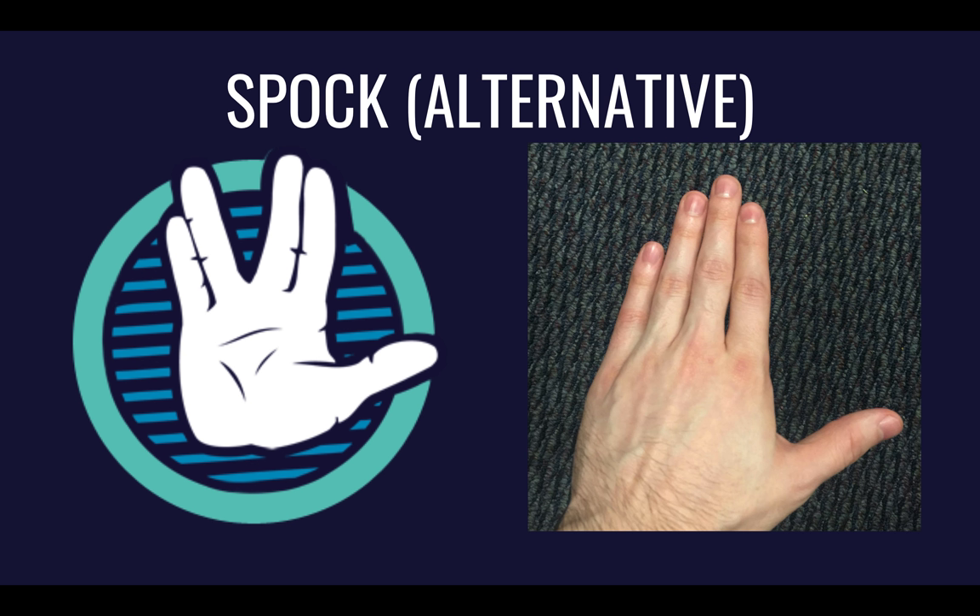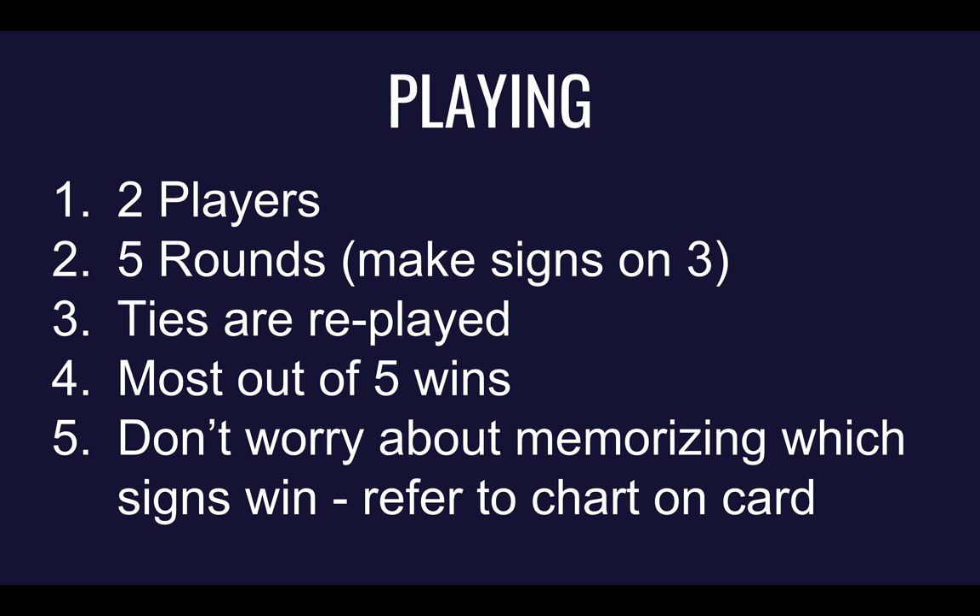Now that you know how the signs work, it's time to see how a full game of Rock, Paper, Scissors, Lizard Spock is played and won. A game consists of two players playing five rounds against each other. One round is when someone counts to three, and each player simultaneously shows their chosen sign on three. Ties are replayed — for example, if I'm playing Bob and we both chose Scissors on round three, it's a tie, and we redo round three until we don't tie, then go on to round four. After five rounds, the player who won the most rounds wins. Don't worry about memorizing which hand signs beat which — just refer to the chart on the poster we've given you.